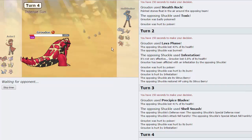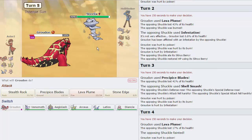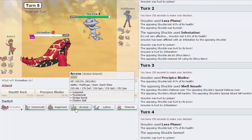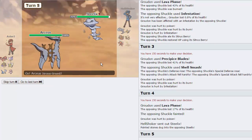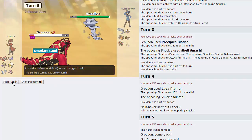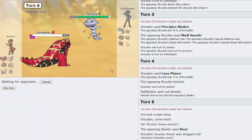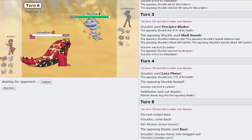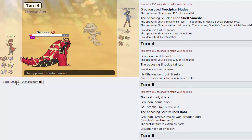I don't necessarily want to let Groudon go down because it can still take a Bullet Punch from a Scizor. So I think I'm gonna switch out — maybe not on the Steelix. We do have Arceus-Ground though, so I'm gonna go directly into that. He's going to go for Roar, which is absolutely fine — he's gonna get us back in on Groudon, which is not fine. I'm just gonna go for Lava Plume this time, get off some damage on Steelix. And yeah, if he doesn't have Speed investment — that's going straight down.